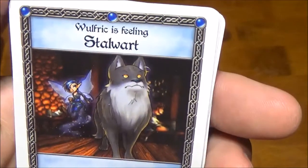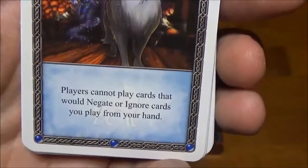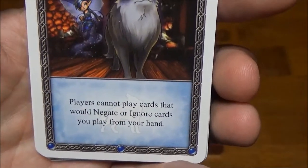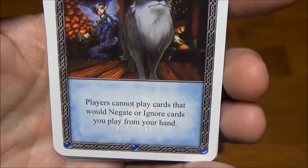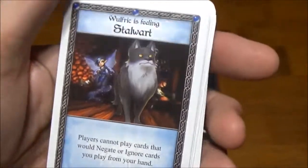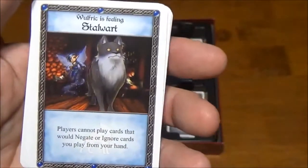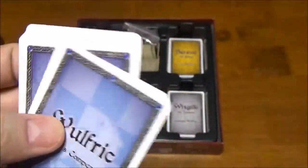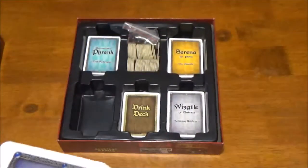There's one that's extremely powerful where he's stalwart - it basically makes it so people can't negate cards that you play, which is extremely powerful. There's only one of those in the whole deck though, so you have to wait for it to come up, which makes up for some of the detrimental ones. She's probably my second favorite character in this set - I love the tinkerer.